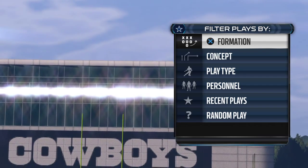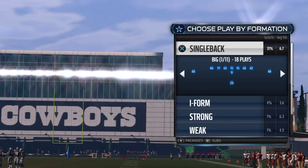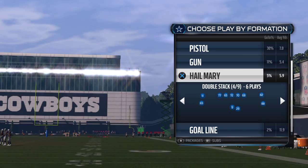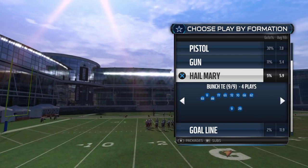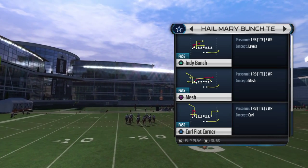Welcome, DK Sim Football Breakdowns coming back at you with another Madden Sim tip video. I have a good formation here out of the shotgun — I like this formation a lot. Shotgun Bunch Tight End. The name of the play is Indie Bunch.